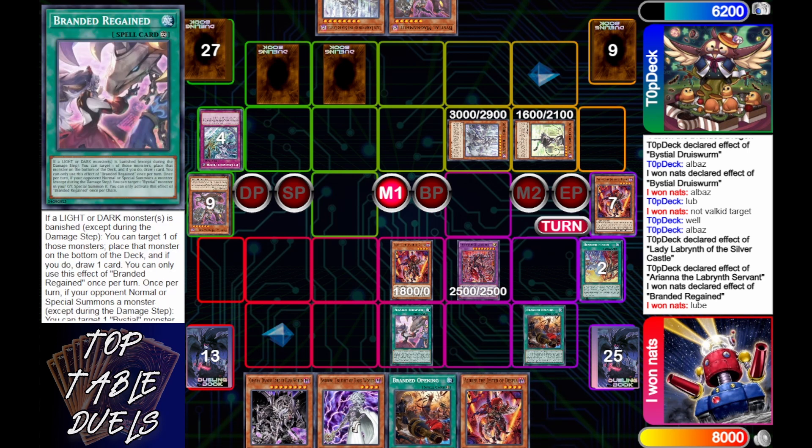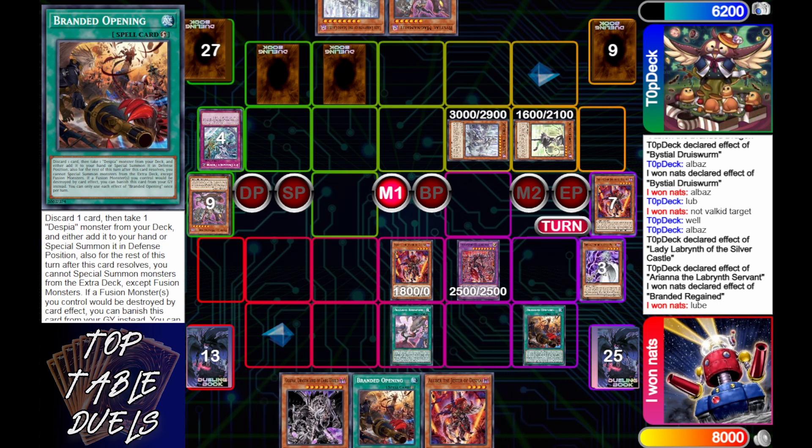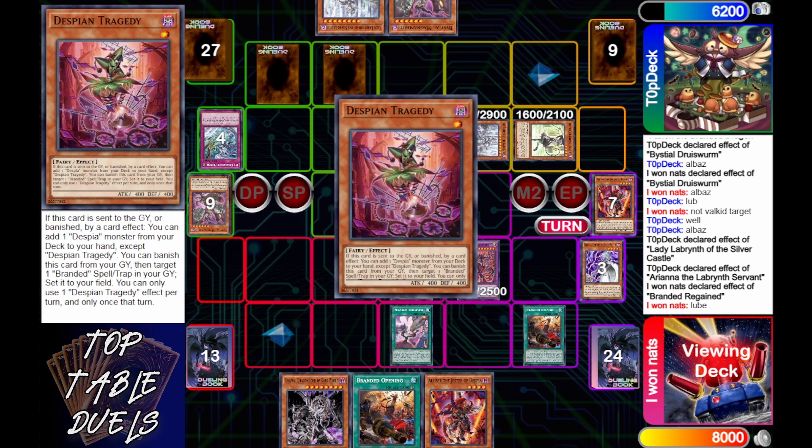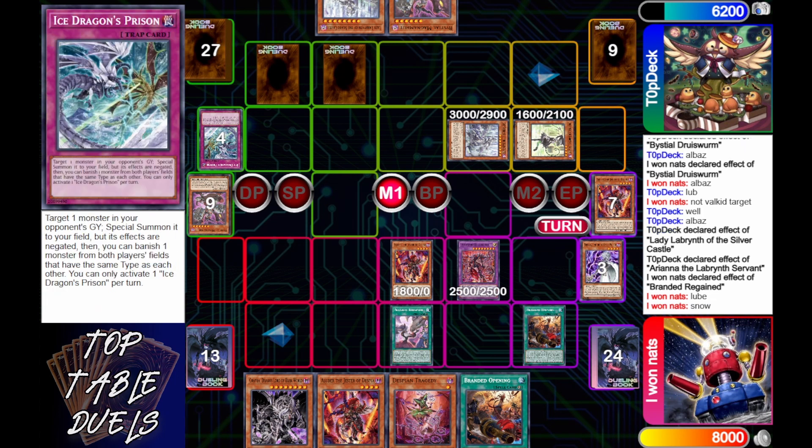Then i1nats activates Branded Regain so he gets his draw. Now we're going to activate Branded Opening — and even after all that interaction, i1nats lost very little. He didn't get the play line he wanted, but he lost very little in that interaction.